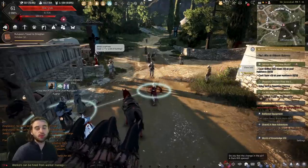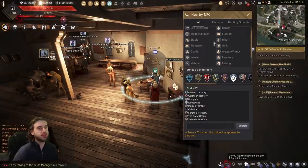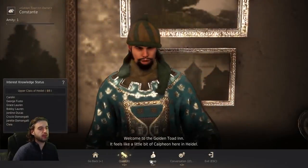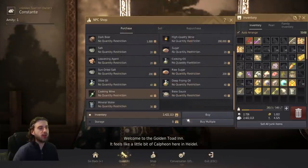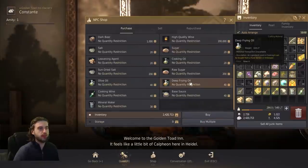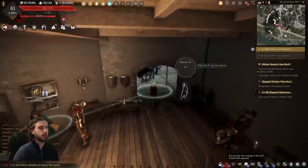Now we need to do more cooking, so head back to your house. Find the Cook NPC again — use the Find NPC function and look for the Cooking icon if you're lost. Buy the following: Mineral Water — hit Buy Multiple and buy 60; Cooking Wine — buy 20; Leavening Agent — buy 20; Sugar — buy 10; Deep Frying Oil — buy 60; and Salt — buy 10. After getting those items, head back to your residence.